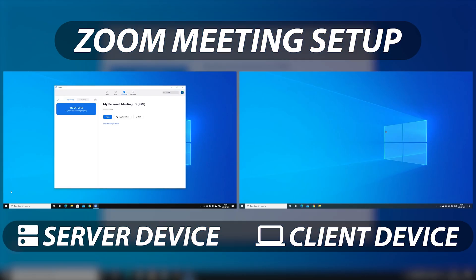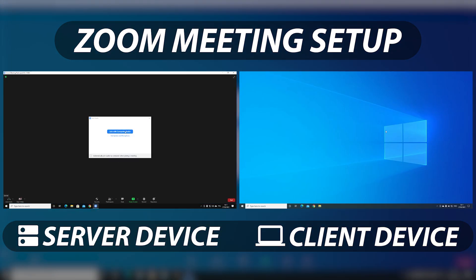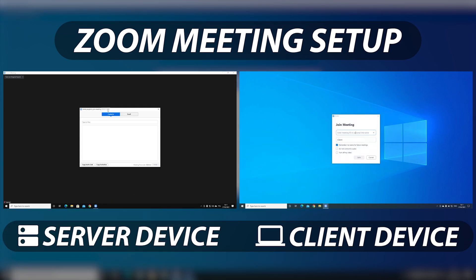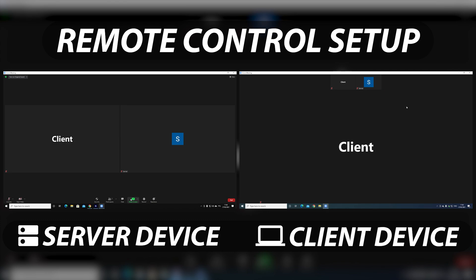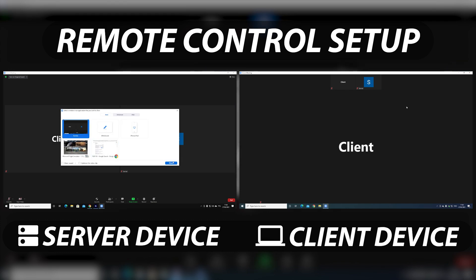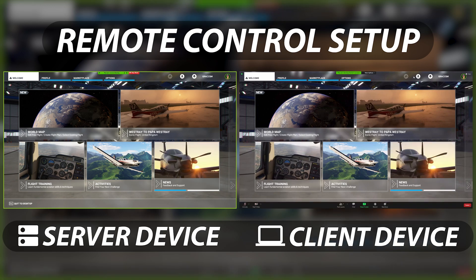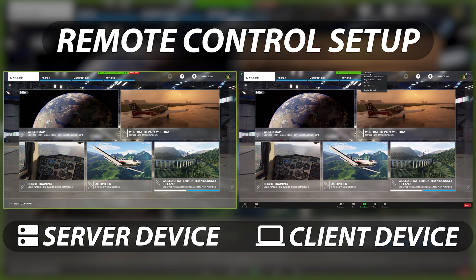We will start by opening Zoom on our server device and joining our personal meeting room. We will invite our client device to join the meeting. Once we have the meeting ready, we can launch Microsoft Flight Simulator. Now it's time to set up the remote control. This will enable us to control the server computer from our client computer. We will share our server screen, and we will be able to see it on our client computer.